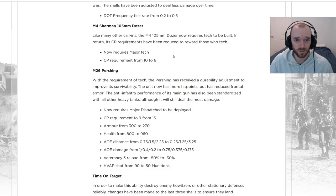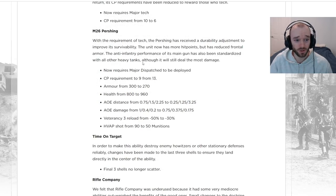The M26 Pershing is receiving quite a lot of changes, similar to other calling heavy tanks. It requires the final stage of tech — in this case the Major — to call it in. Command point requirement is going down from 13 to 9, specifically for team games where command points accelerate much more slowly compared to 1v1s, to allow calling it in at a similar timing. Armor is going down from 300 to 270, but health is going up from 800 to 960.